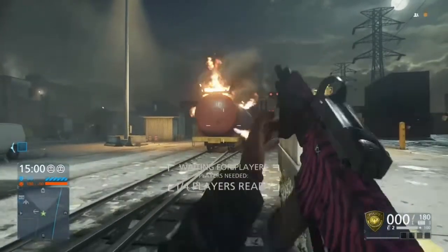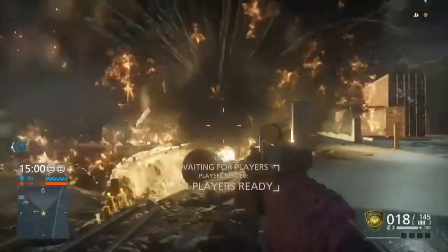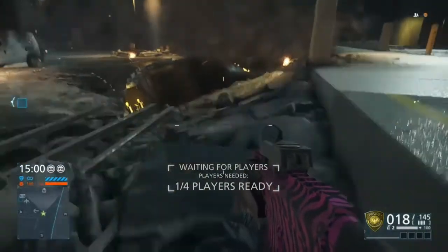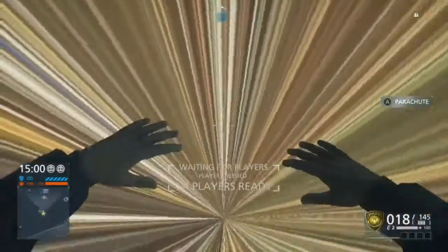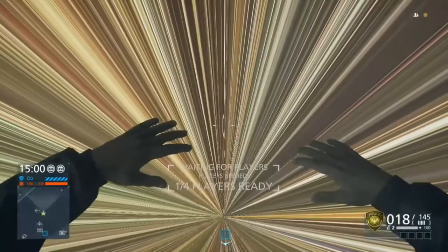I've done this in a private match to eliminate the possibility of getting killed by enemies. So once you explode it, it'll kind of knock you into this corner, glitching you out, pushing you below the destructible environment and letting you get outside the map.